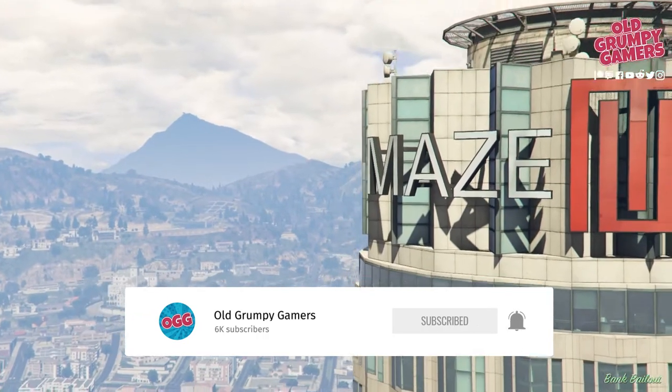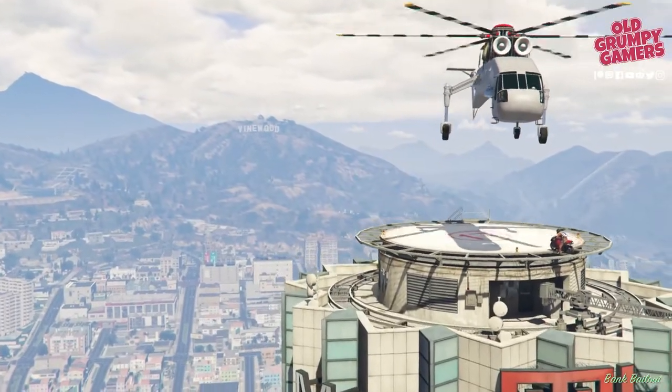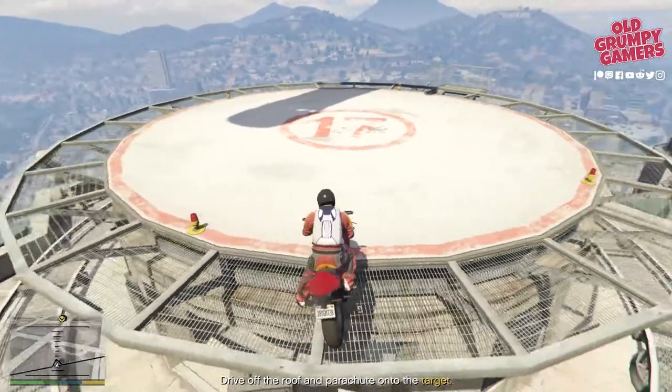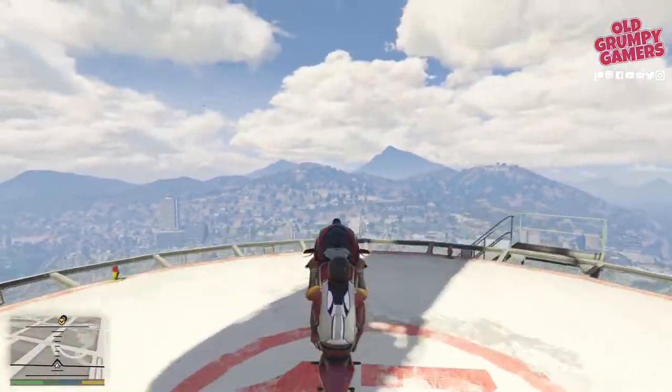This one is pretty straightforward, with the critical factor being that you need to hit dead center of the target. Even a few inches off will drop your percentage and your first-time bonus. The good thing is you can retry this as many times as you like without affecting your score. To start, we'll need to make our way to the iconic Maze Bank Tower.